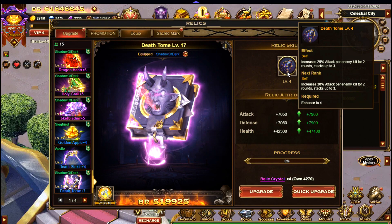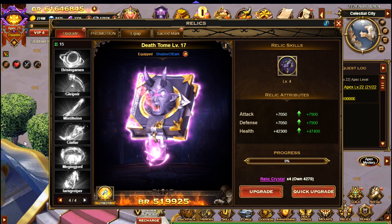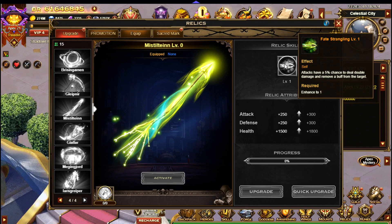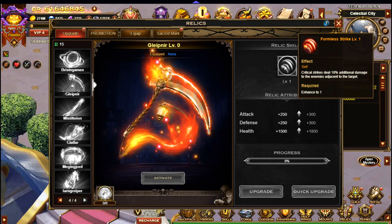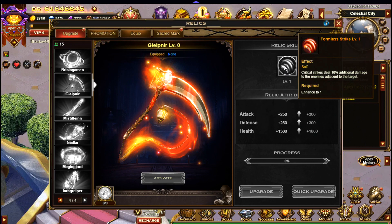The other relics I think are useful include Mistilton, where attacks have a 5% chance to deal double damage — a pretty good relic if you can get it. Then Glepnir as well, where critical strikes deal 10% additional damage to enemies adjacent to the target — another potentially good one if you can get it.